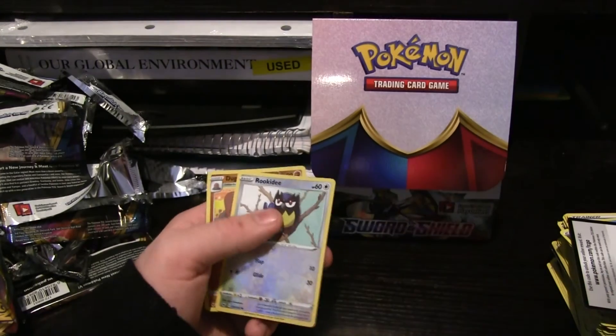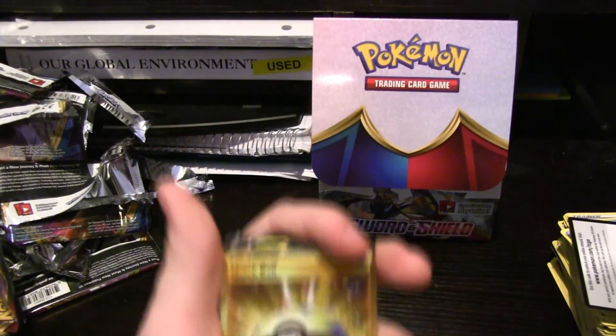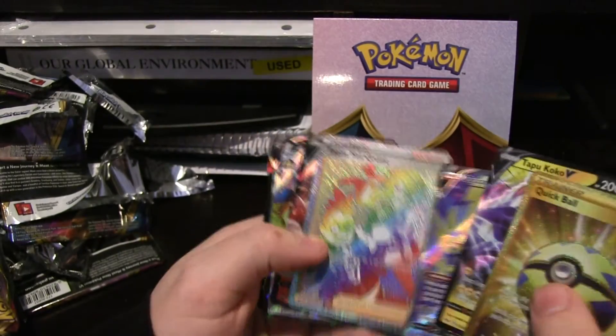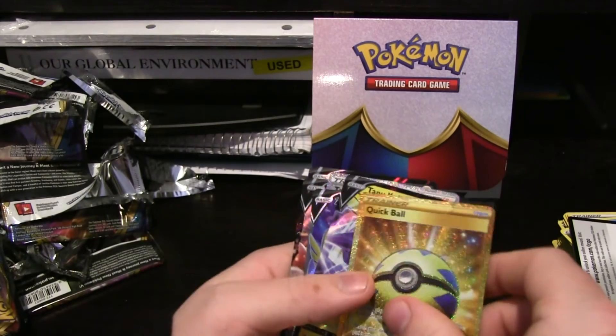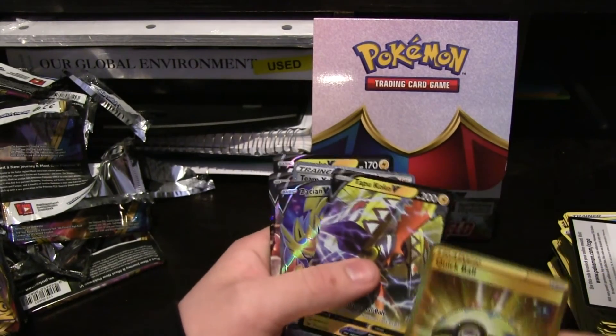This is also Rainbow Rare — Quick Ball. A little rickety. That one's not Rainbow Rare. Doug Trio — that one's not Rainbow Rare either. Look, it's Rainbow. No, the Rainbow Rares have only rainbow colors on them. Look at the difference — oh yeah. Just shiny — it's just extra turbo shiny.